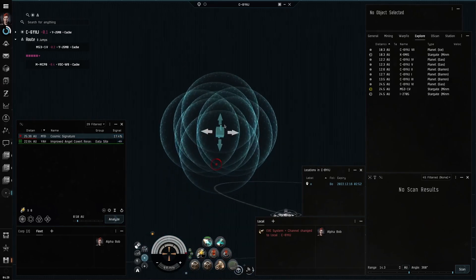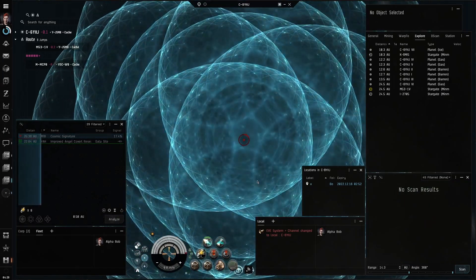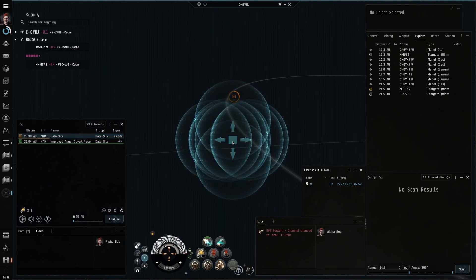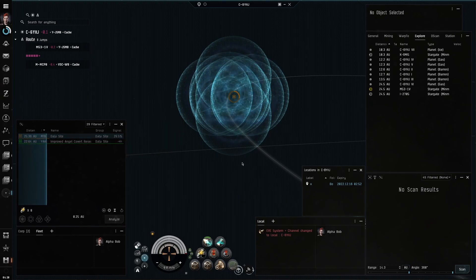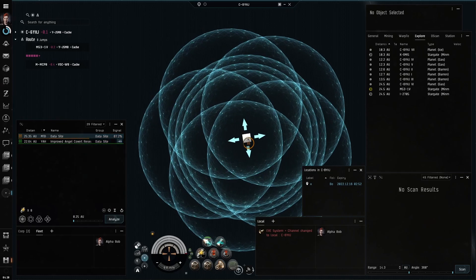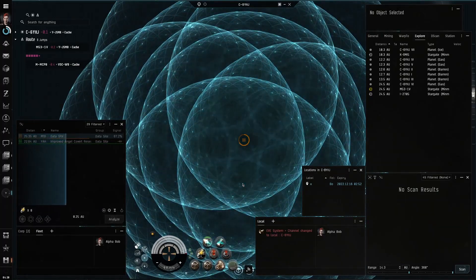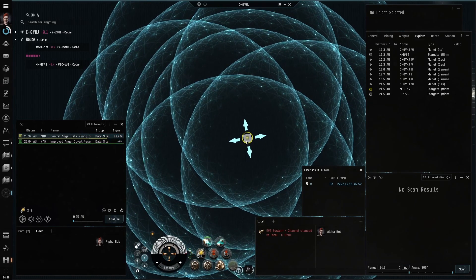I know this will be a hard scan, so I only decrease the range by 1. Once the scan is above 25%, you can see the level of the site. Here we have a level 4 data site. If the scan is above 75%, you can see the name of the site.